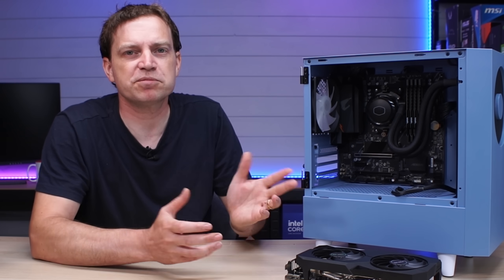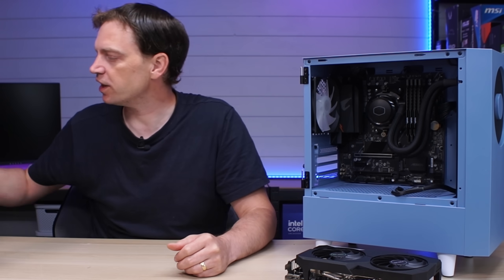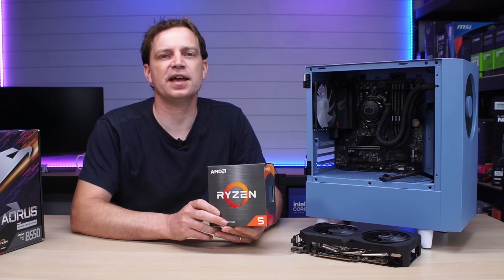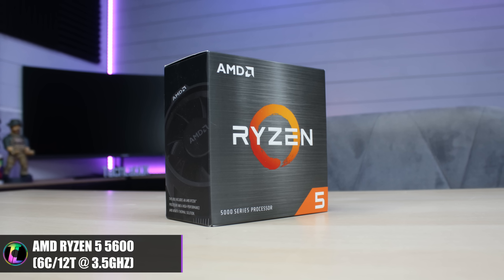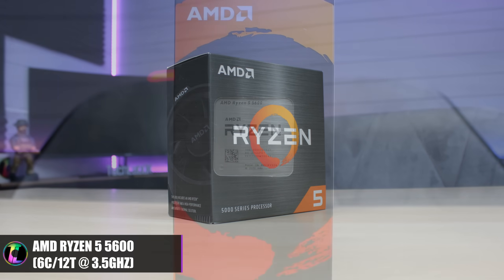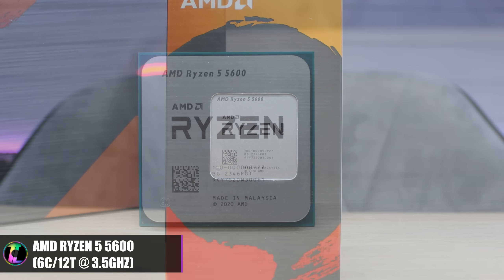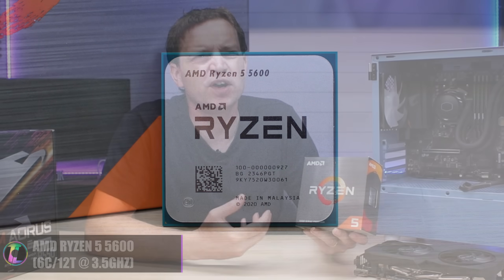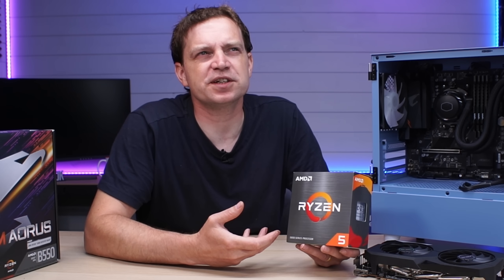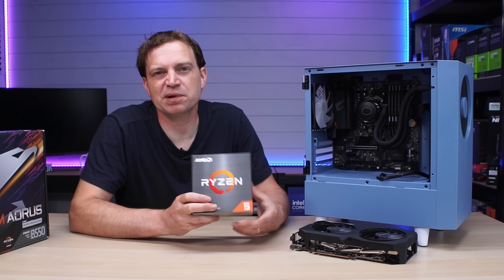I wanted something a little bit newer that would last us longer, so I picked up the AMD Ryzen 5 5600. I've never had one of these before — I've had the 5600X which was pretty decent, and so far this one's been really good too. It's a 6-core 12-thread processor from AMD's AM4 line, probably the latest generation for the Ryzen 5 range here. The Ryzen 5 5600X3D is available in some countries but not ours, so this is what we went with and it's been a solid CPU.